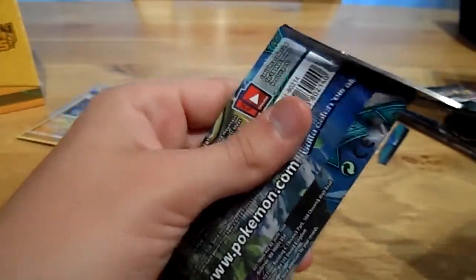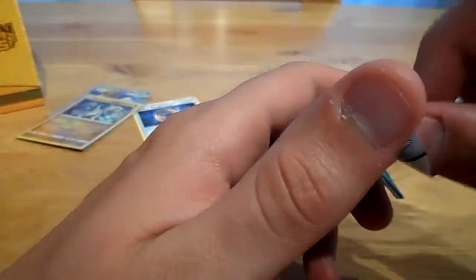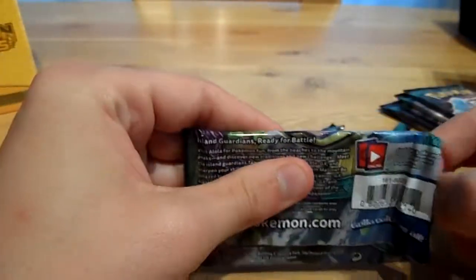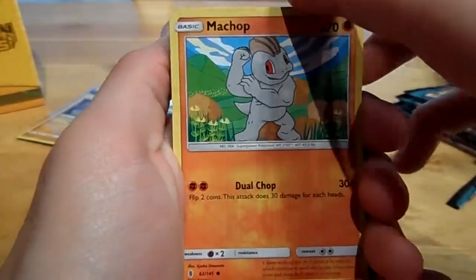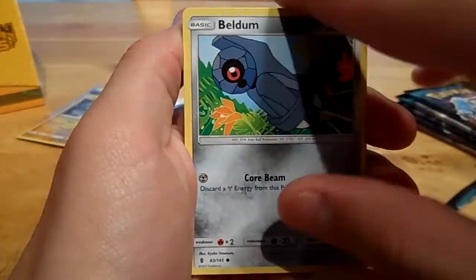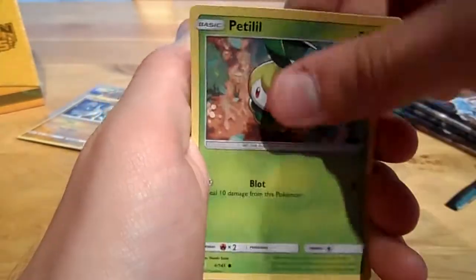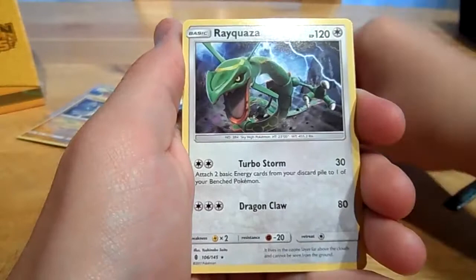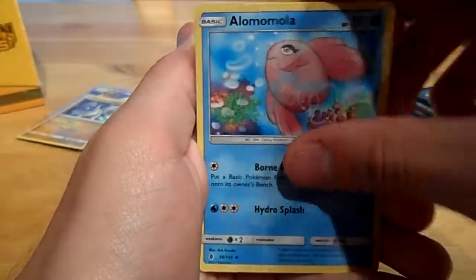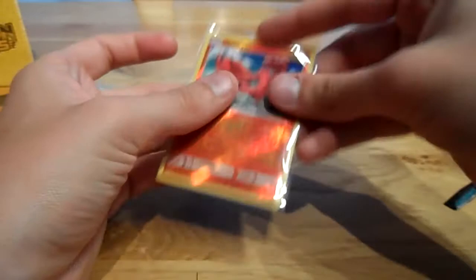A Tapu Koko pack — Tapu Koko on the pack, Tapu Koko in the pack! Let's get something. Come on cards, almost there. We get a Machop, a Slowpoke, a Vulpix, a Beldum, a Helioptile, a Reverse Oricorio, a Lurantis, a Grassyloam, a Bewear, an Alomomola, and a Rescue Stretcher. Let's put it aside and put the Oricorio in a sleeve.